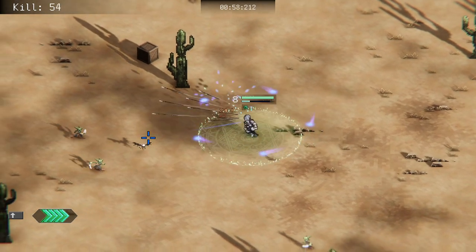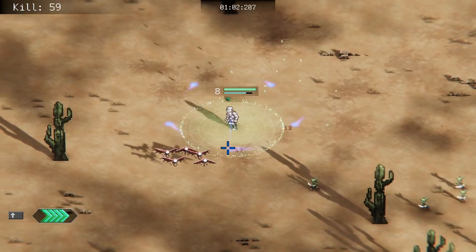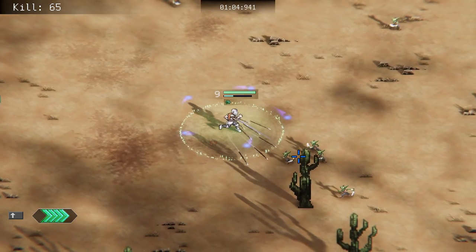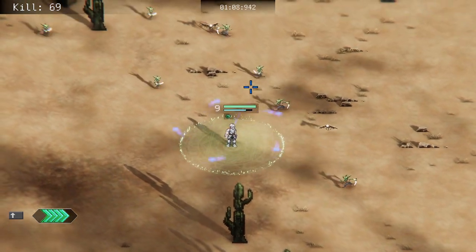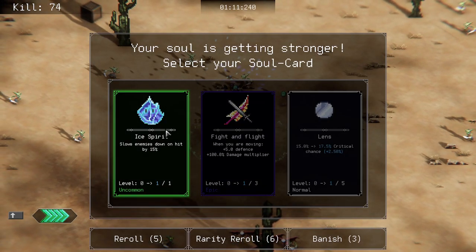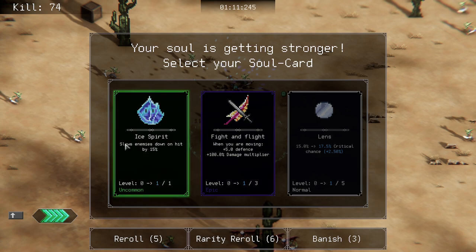The floor chicken — I do love the floor chicken. More crit chance, thunderstaff — yeah why not. We might just go for an aura build this time, or like an orbital. Increase base defense by two for three seconds — sure — which would take our base defense to two. 69 kills! Slow enemies down on hit by 15 percent when you are moving — oh, both of those are so good.